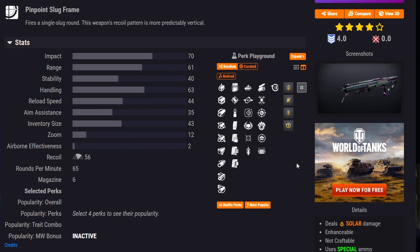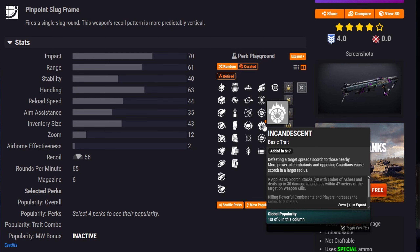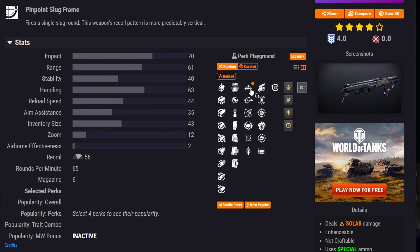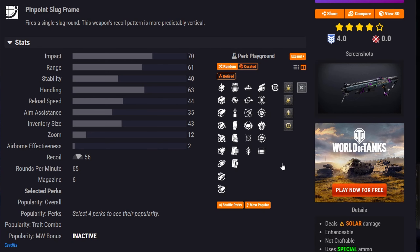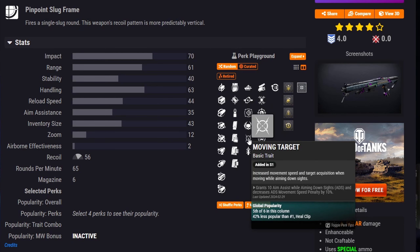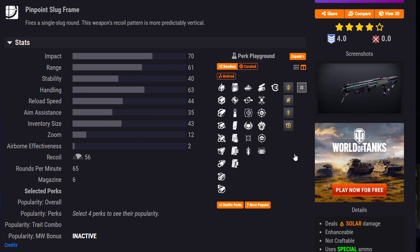Finally among the reprised weapons, we have Sojourn's Tail, a Pinpoint Slug Frame solar shotgun with some interesting perks. Hill Clip and Incandescent is a great combo. Auto-Loading Holster and Precision Instrument could make it a decent DPS option. For PvP, there's Opening Shot, Discord, Moving Target, and Quick Draw.